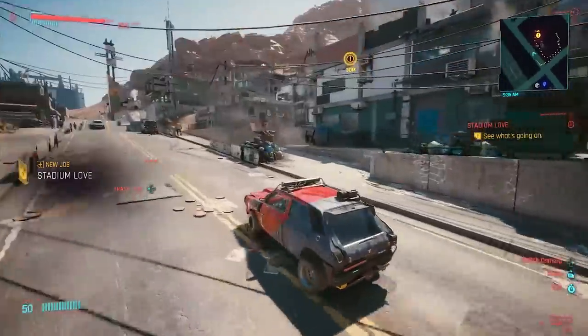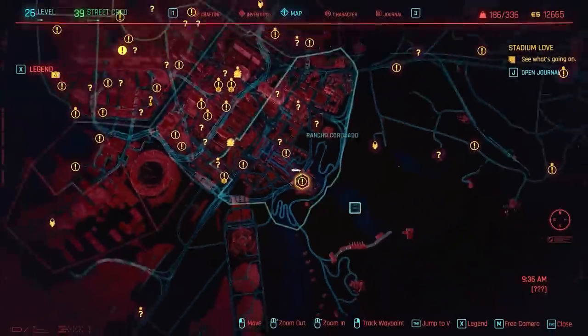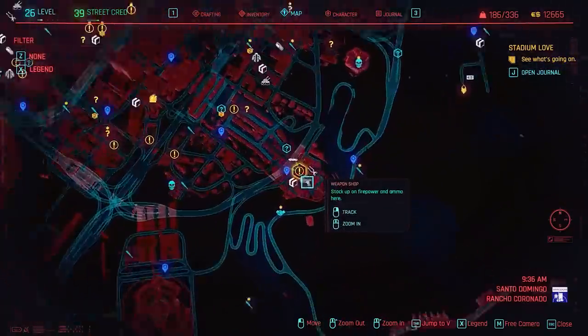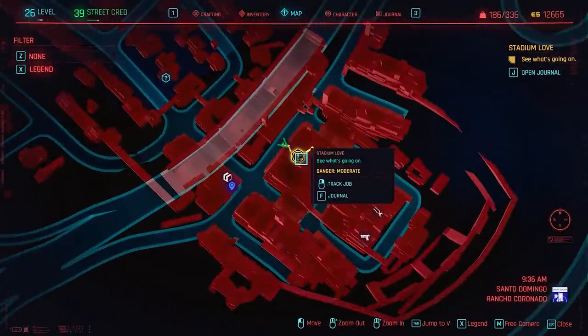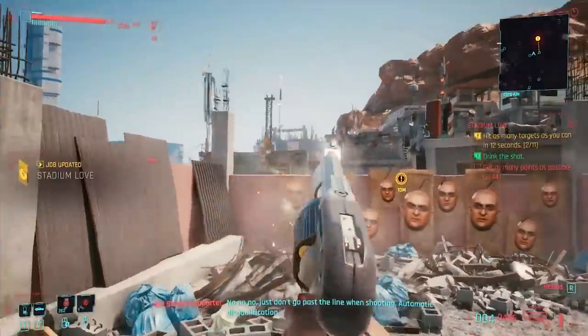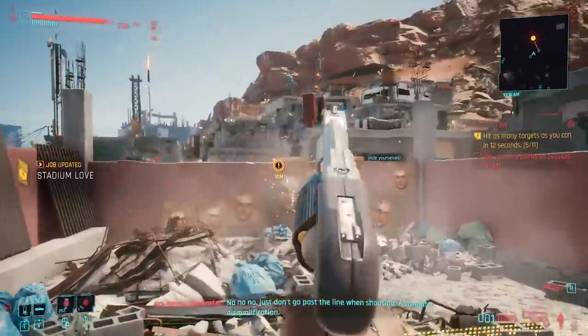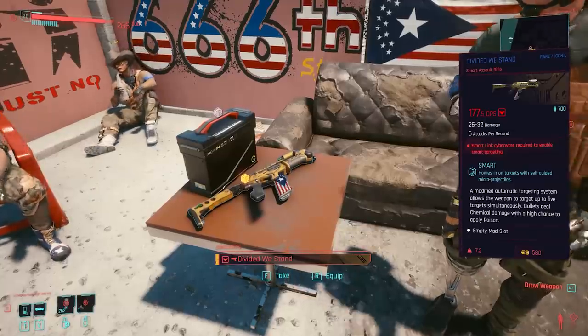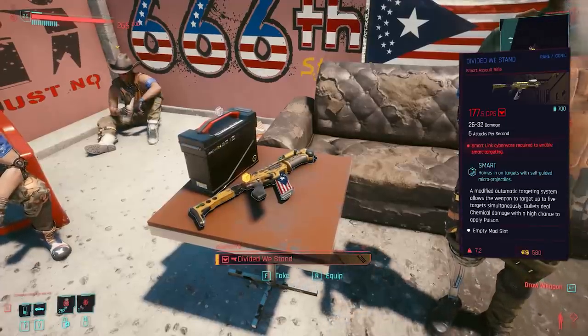To get this, you'll have to take part in the shooting competition being hosted by the 6th Street Gang in the side mission called Stadium Love. Head over to the location on your map in the southeastern district of Santo Domingo and talk your way into the contest. From here, simply hit all 45 targets while drinking at the four sections, and you'll earn first prize, which happens to be the rare iconic Divided Wii Stand assault rifle.